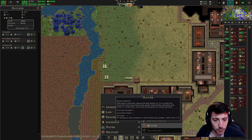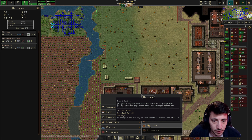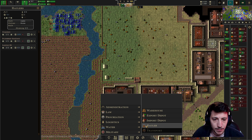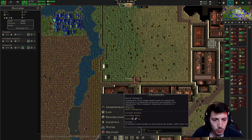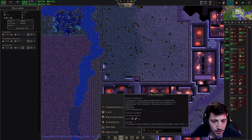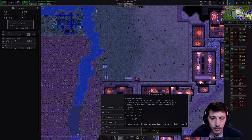Good for moving resources great distances — haulers are free to construct but must be placed on clear ground. I wish they gave me a little bit more information around that. Transport: transports very large quantities of a selected resource to a selected room such as a hauler or a warehouse. The transport requires livestock to operate.